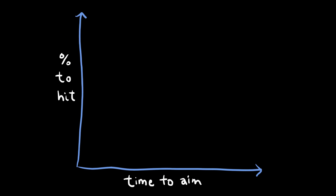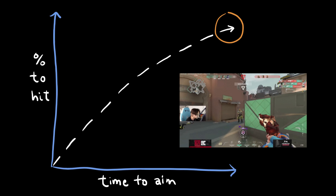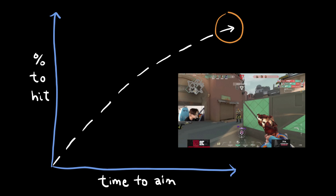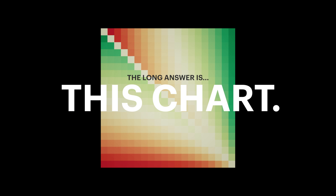This is a real trade-off. Every extra millisecond you give yourself to land your shot increases your odds of hitting. But in a PvP situation where it's a race to see who can land a shot first, the question becomes: is that extra time worth it? The short answer is yes. So congratulations to the 69% of you who preferred accuracy over speed. But the long answer is this chart.